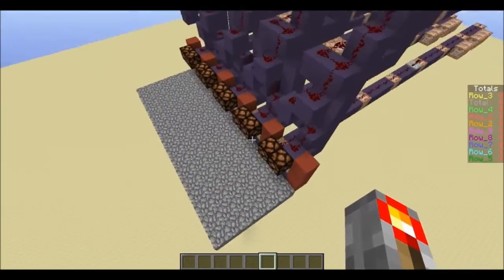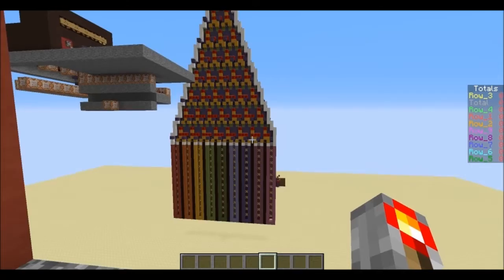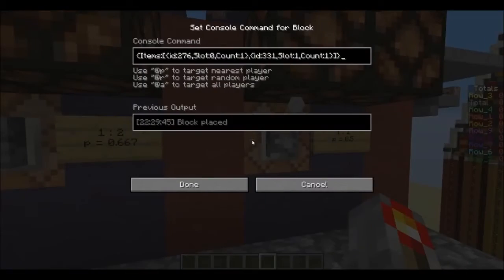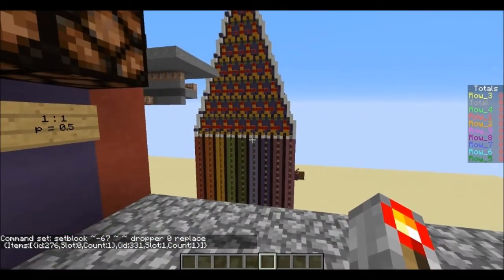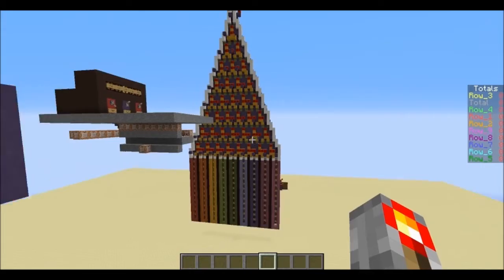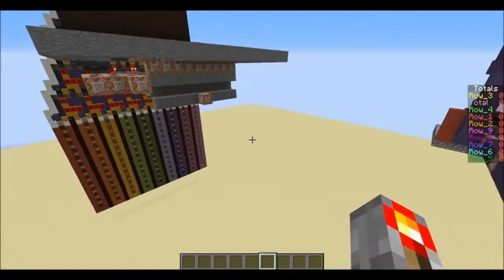You control that by coming over here — it has 1-to-1, 1-to-2, 1-to-3, 1-to-4, and 2-to-3, with the probability of success underneath. Success means going to the right, so the last row would be all successes. What these command blocks do is set new droppers and set it to replace, so all the items get thrown everywhere — you probably don't want to spam these. They set the rest to air and their specific one to redstone.